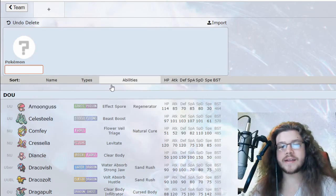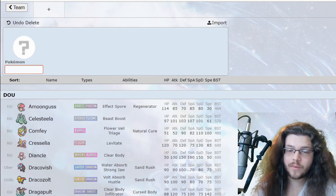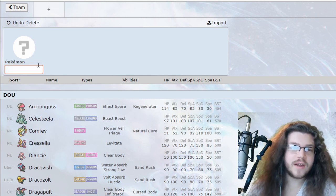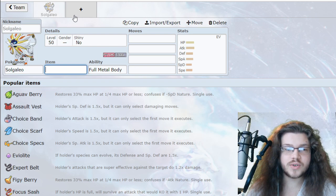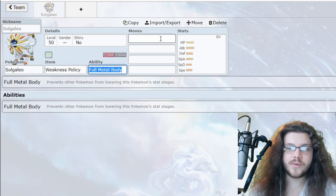Welcome back to the 9th Gym program. Today we are continuing the team build and battle series with another episode. I'm going to be building a team around Solgaleo, and it's going to be a pretty straightforward Weakness Policy Full Metal Body build.